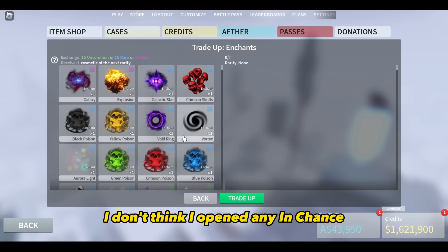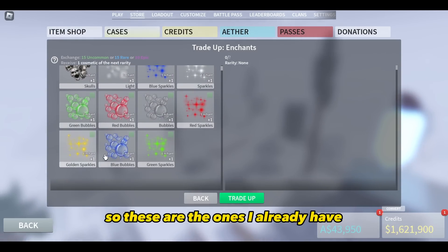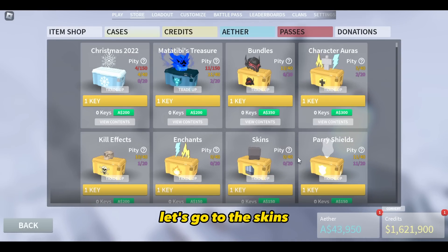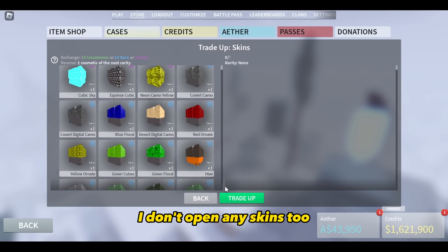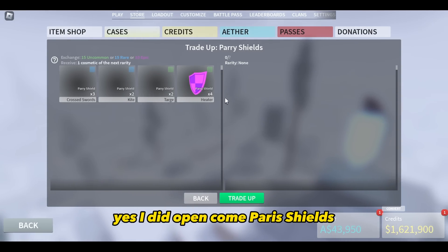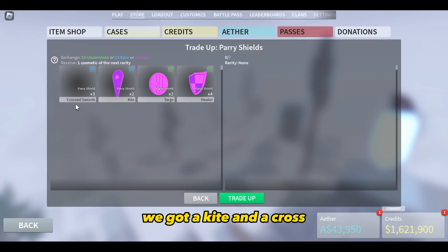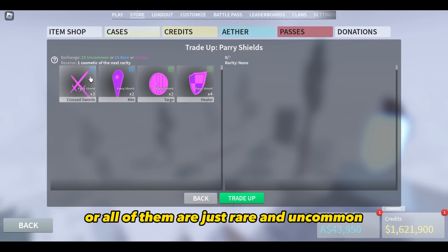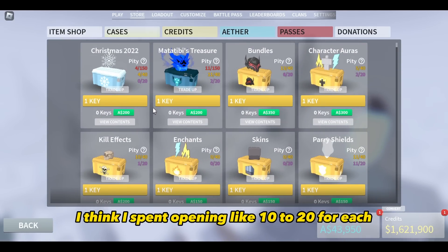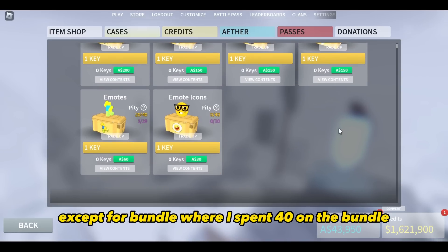For enchants, I don't think I opened any enchants — these are ones I already have. For skins, I didn't open any skins either. For Paris Shields — yes, I did open Paris Shields. We got a Heater, a Targe, a Kite, and a Cross Sword. All of them are just rare and uncommon — we got zero epics. I spent opening like 10 to 20 for each, except for bundle where I spent 40.